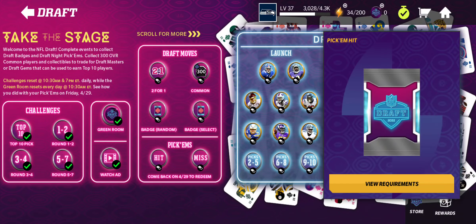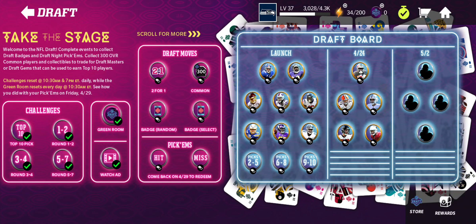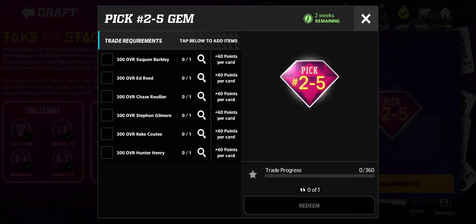I have no idea, but I do know clearly that you're going to put the hit in there. Except for one more thing — at the very bottom of the launch players, as you see, you have the two through five picks, six through eight picks, and the nine through ten picks. You probably already knew what these things did, but I did not. So for this first two through five pick, you need the common tier of Ed Reed, Shaquan Barkley, Chase Rowler, Stefan Gilmore, Kiki Cote, and Hunter Henry. You need most all of them just for a two through five pick. And you're like, why am I trading in all of this for that one two through five pick?